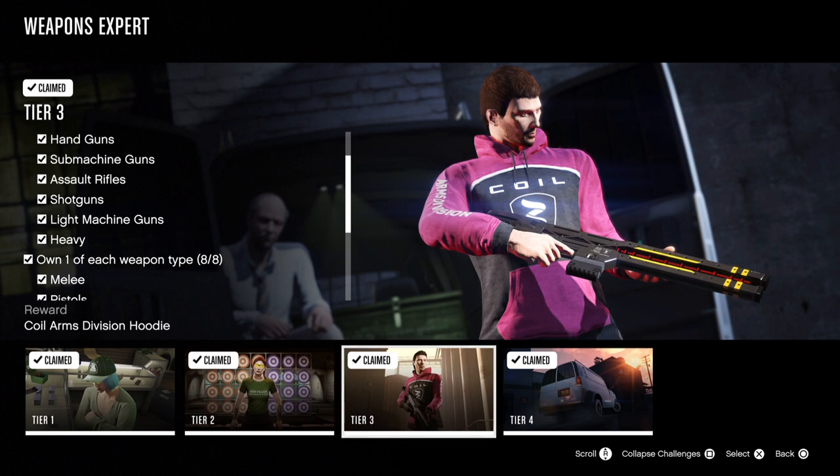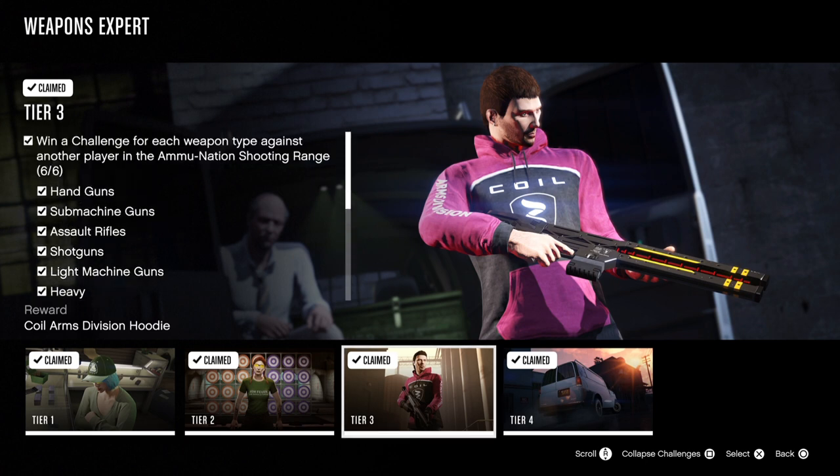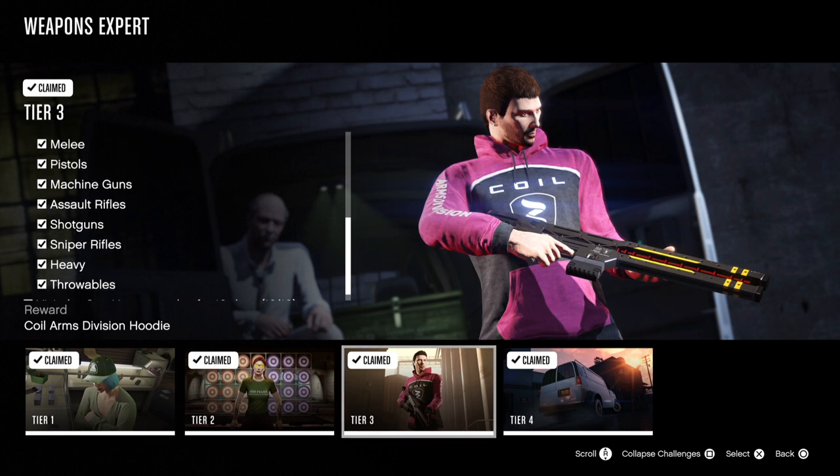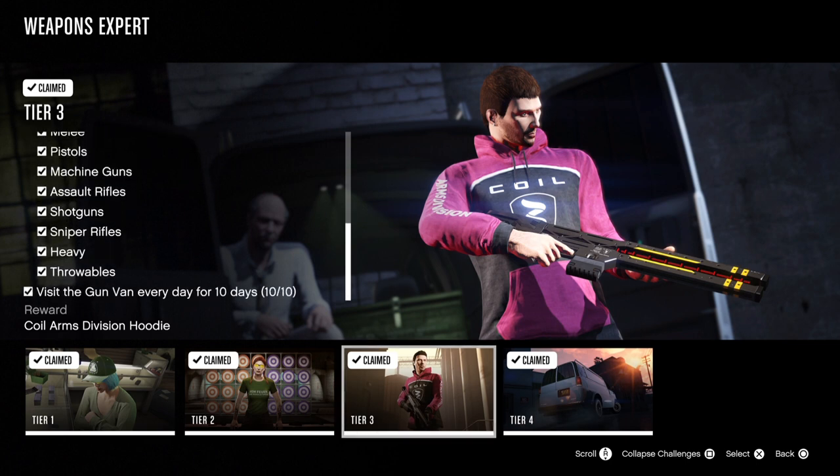The weapon types are: handguns, submachine guns, assault rifles, shotguns, light machine guns, heavy, and then the full list covers melee, pistols, machine guns, assault rifles, shotguns, snipers, heavy, and throwables.